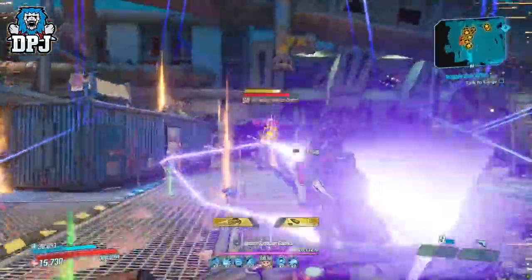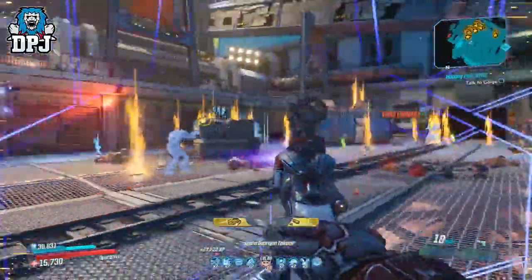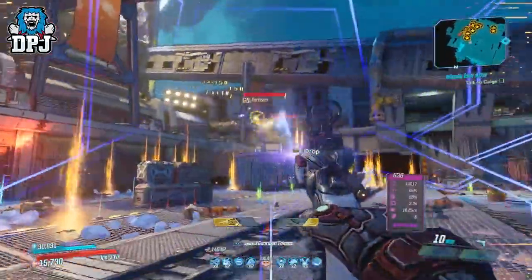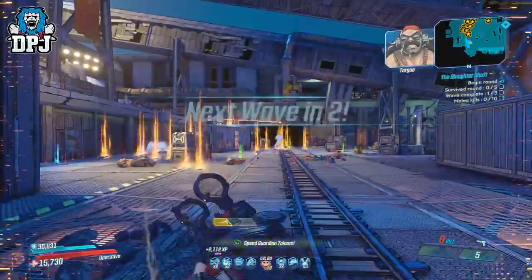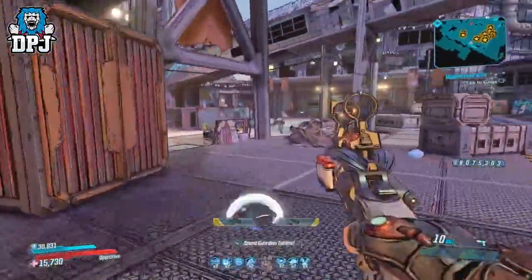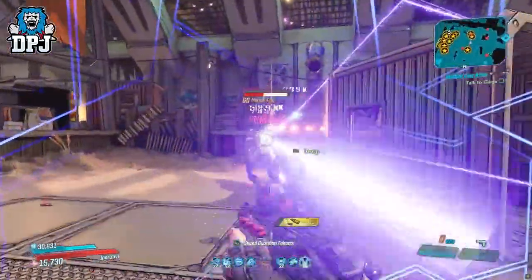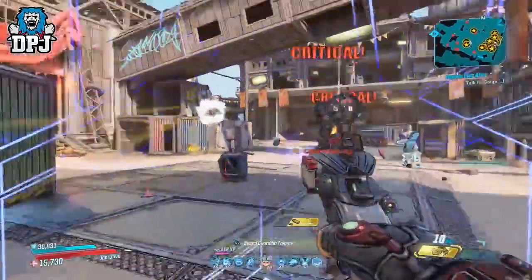Upon switching to this weapon it automatically reloads and gains a damage bonus of around 130%, and you truly feel it. I went out of my way to make a build around this weapon — using it with one other weapon, double-tapping the switch weapons button means you can get that damage bonus and auto-reload to trigger in the blink of an eye, giving you essentially infinite amp shots. Use 4 of them at the same time and switch between each, and that's something else. The Quickdraw is an epic pistol 100% worth your time.